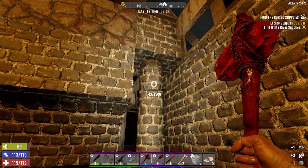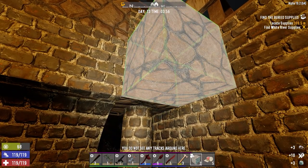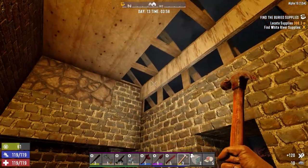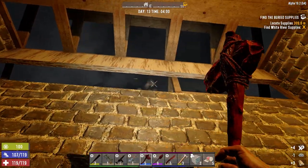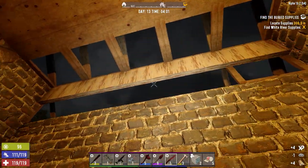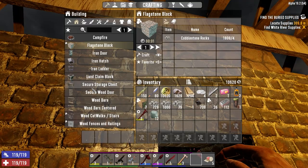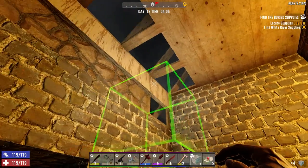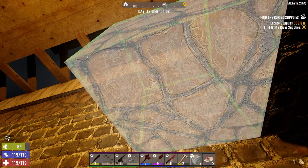Hey everybody, welcome back to the channel and another episode of Blasted Oasis. I've been working on the front of the house here, trying to get it in shape for the horde. We've got some time before the trader opens up, so I want to get as much of this prepped as I can. We're going to need three more of those — let's make five because we need ones for the end there too. So let's put one here and here.